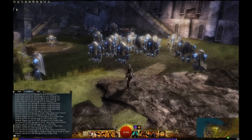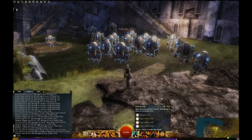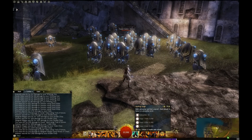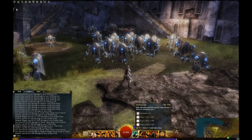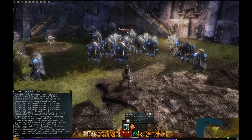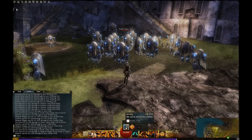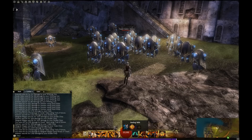The shield provides a stun on your number four and a block on your number five in case you need to block burst damage. For my skills I'm running Healing Surge, which I find a better heal because with three stages of adrenaline I'm healing myself for almost 9k.